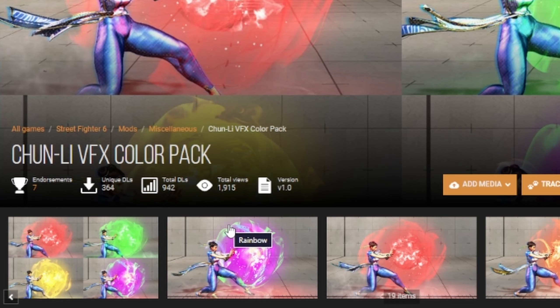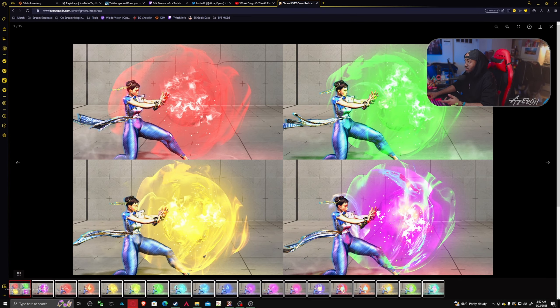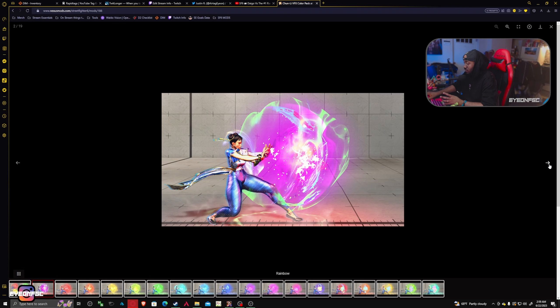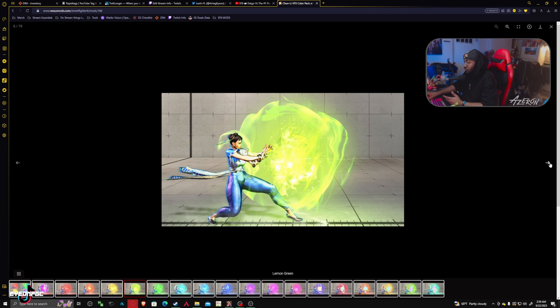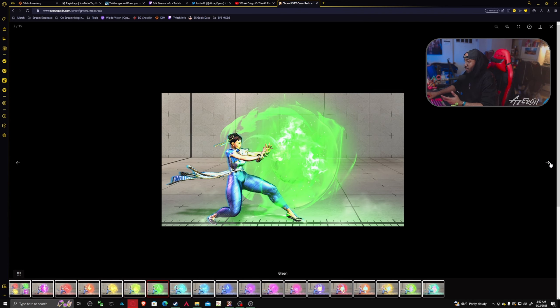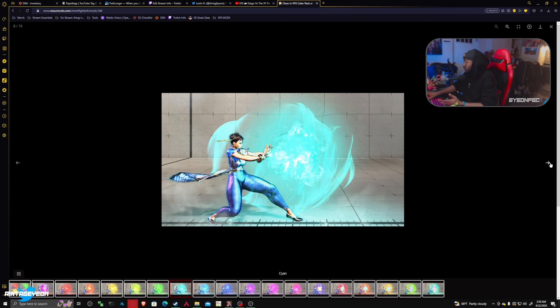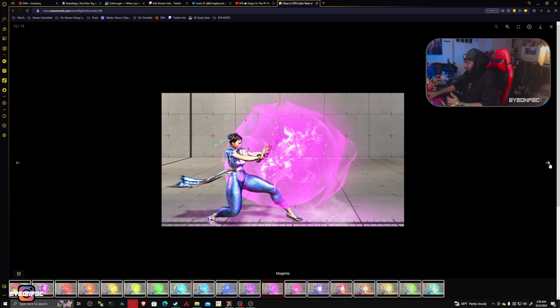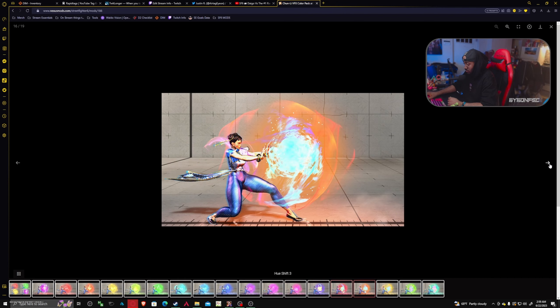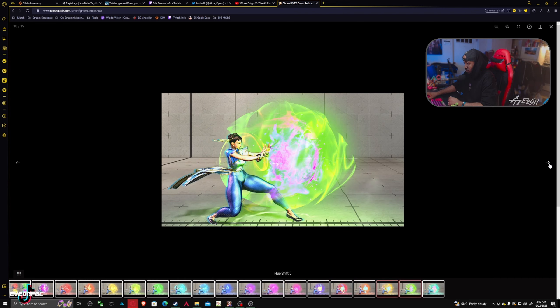The next one is a VFX pack. I've seen a couple of these for other characters. It just changes the visual effects of the character's moves. There's a bunch of colors here — so you can change them all to another color, or if you always use a certain color costume and want to match the color of her energy to the costume you use, this would be a good mod for that. I think I saw another one for Ken also.